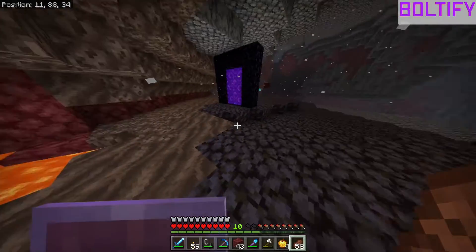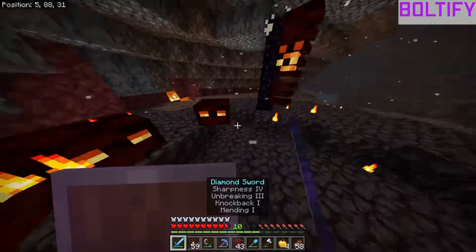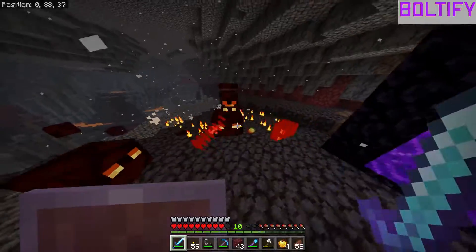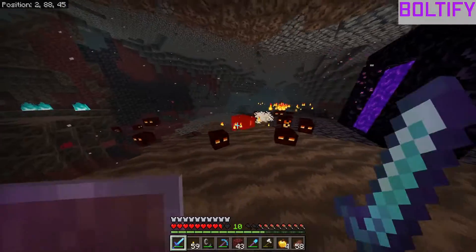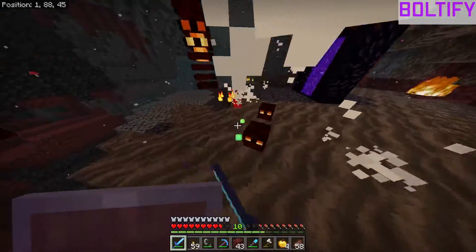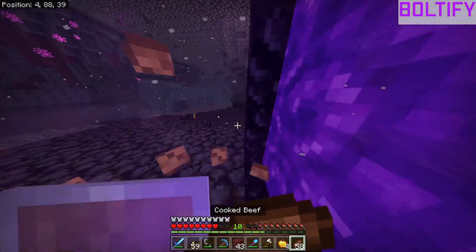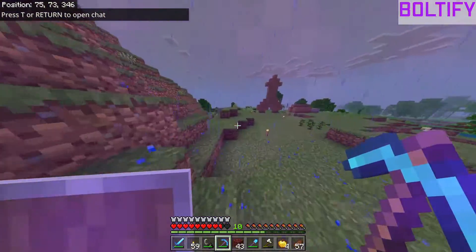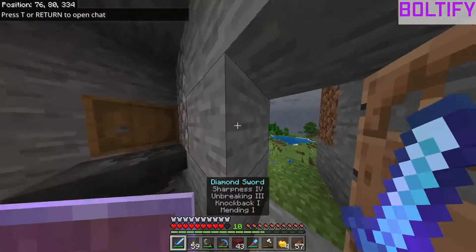Let's hope there are no ghasts up here this time because that'd be really annoying. Magma cubes again — it's even worse because they just knock you around. It's like that riddle: would you rather deal with a hundred chicken-sized horses or one horse-sized chicken? I'll always pick the chicken-sized horses because you can just kick them.